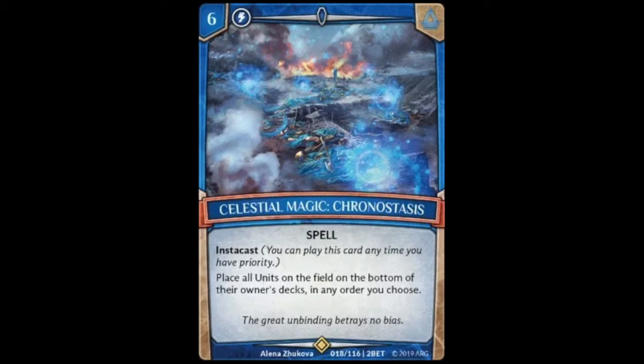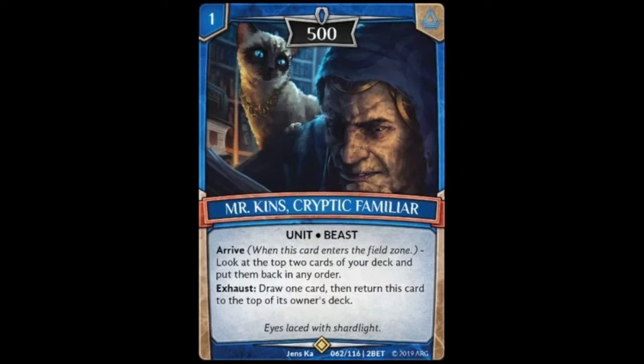Moving on to super rares, the first is Celestial Magic Chronostasis, a six cost spell with instacast that reads: place all units on the field on the bottom of their owner's decks in any order you choose. Obviously very powerful for a six cost — it clears both sides of the field. It's great in situations where your opponent is trying to swarm you or has field control, and it can swing a losing game into a winning position. Probably a must-play, maybe a one or two-of since it can be dead if drawn early.